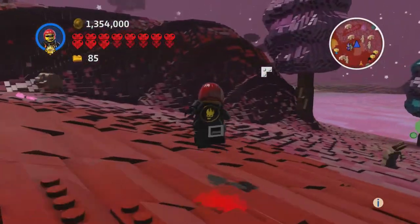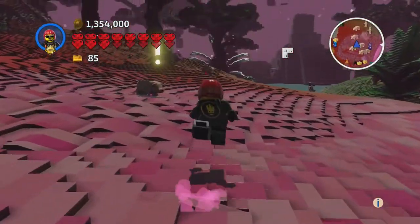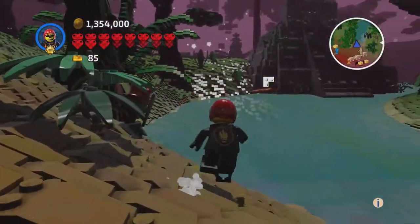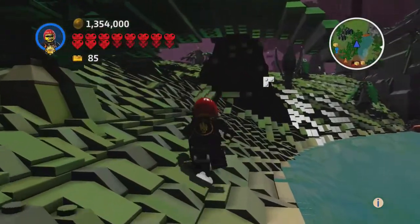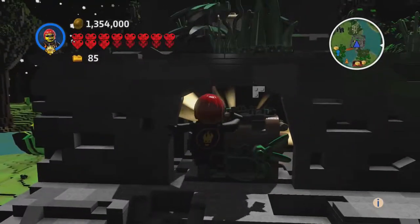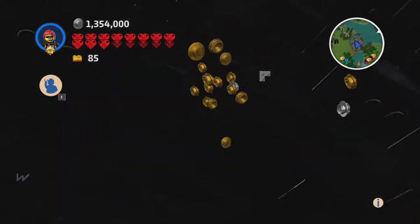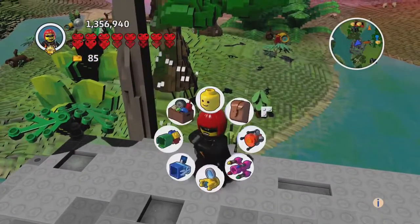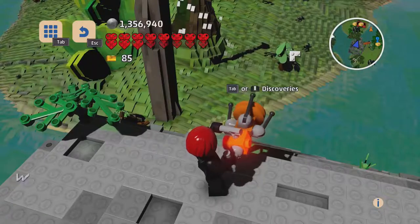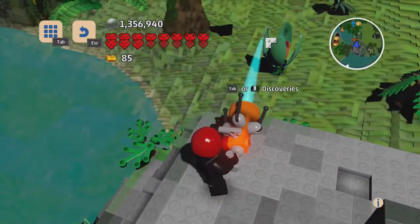We've got four dungeons to explore and it took an entire episode last time, so I might try to do some off camera. At least some, because yesterday's episode showed it took about half the video to do one dungeon. It's kind of maze-like down there, so you get lost easily. A good idea in dungeons is to put blocks down to mark your path out — like in Minecraft people use torches on a certain side of the wall.